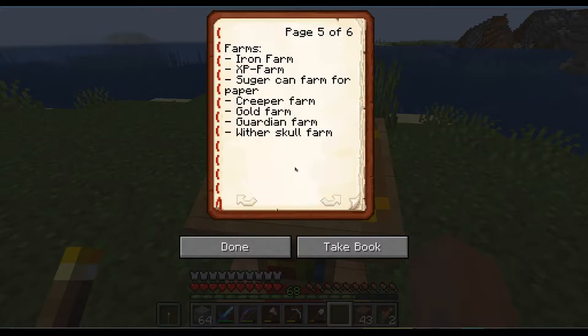Then we want to have a lot of farms. We will need an iron farm, an XP farm - probably something similar to what we had at the starter base, basically cooking up cacti and getting XP from that. Sugar cane farm for paper, also basically the same as we had over there - it's pretty efficient. Then we will need a creeper farm for gunpowder. Together with paper and gunpowder we can make rockets. Then a gold farm - I want to do a guardian farm and a witherskull farm.